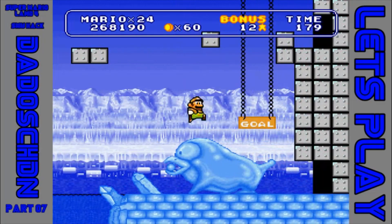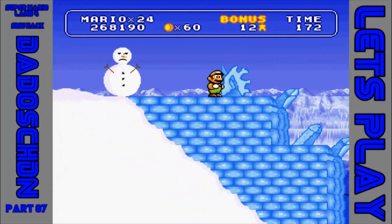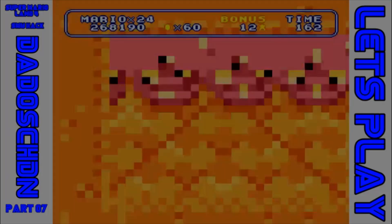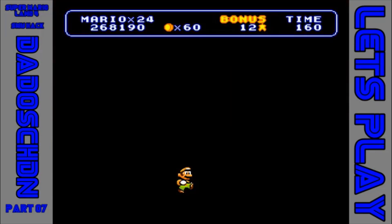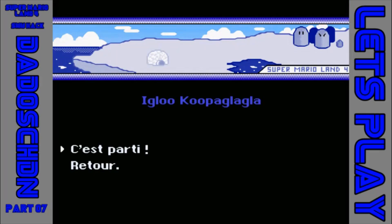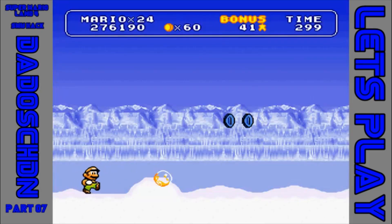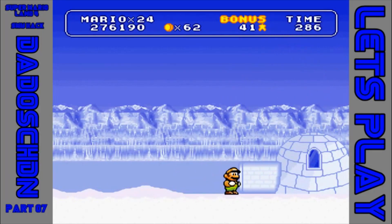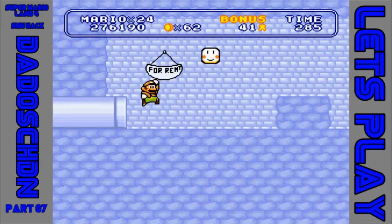Sind wir schon am Schluss – und natürlich haben wir gefehlt. Was es mit dem verschlossenen Level in der Strandwelt auf sich hat, das kann ich jetzt noch nicht sagen. Vielleicht finden wir es ja gemeinsam raus, vielleicht muss ich dann nachher googeln. Solange wir das noch nicht wissen, machen wir jetzt hier in der Eiswelt weiter. Meine größte Befürchtung ist, dass der Hack noch gar nicht fertig erstellt ist und es gar nicht weiter geht.